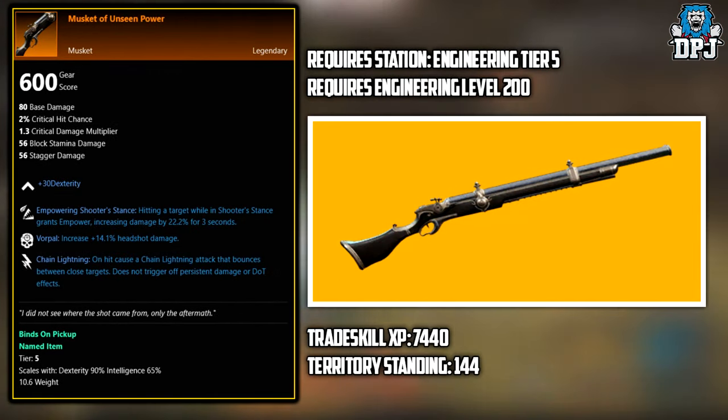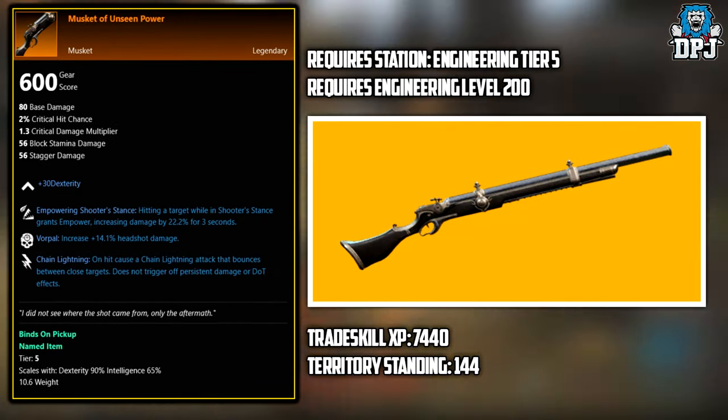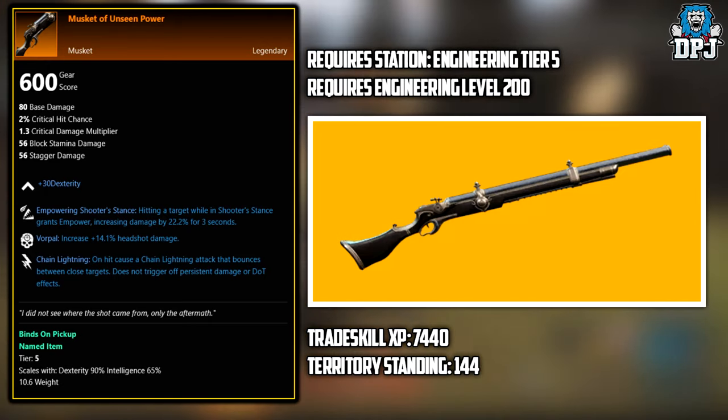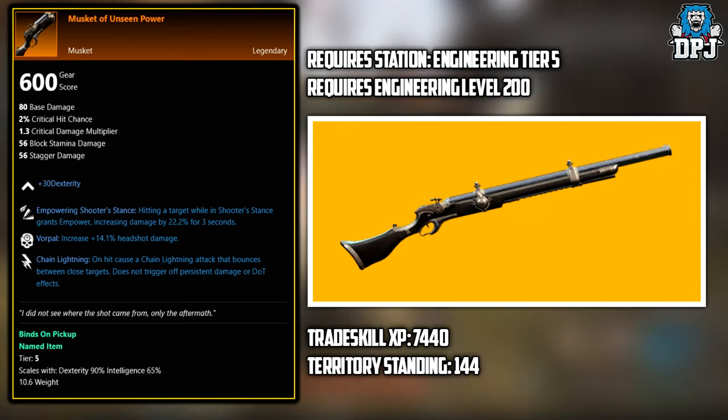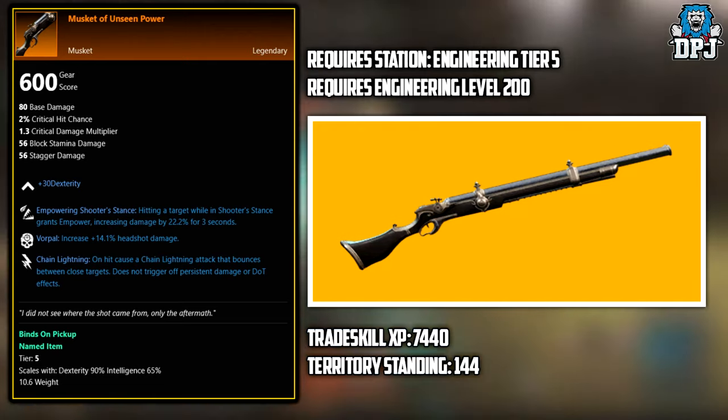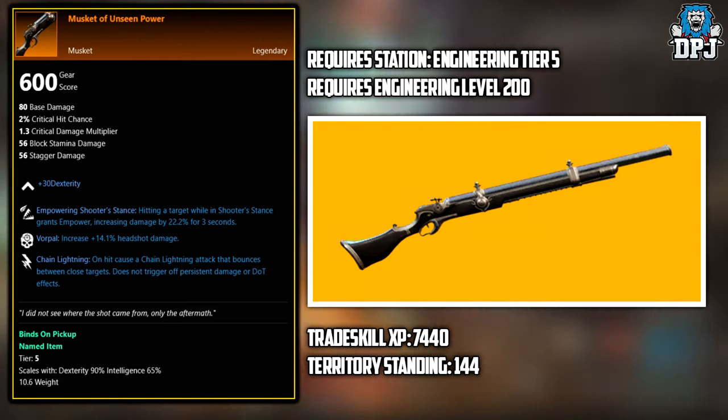Next up we have the Musket of the Unseen Power. This legendary weapon has to be crafted. It requires an Engineering station tier 5, a level 200 in Engineering, a trade skill XP of 7,440, and a territory standing of 144.